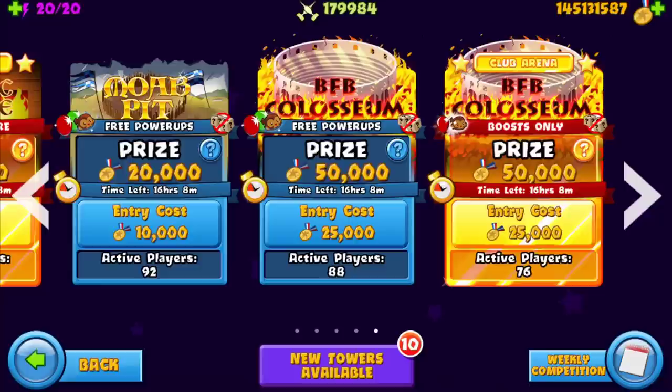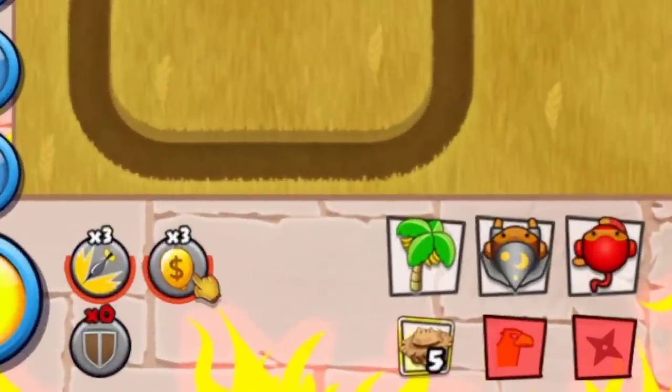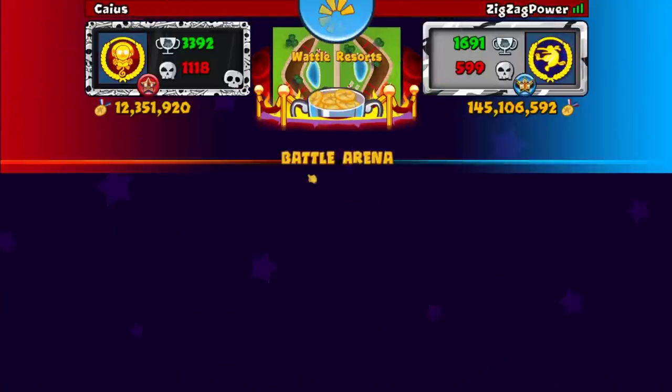First we gotta figure out what towers and powers my previous opponent used. My last opponent used Damage Boost, Rubber Gold, and Shield, and the strategy was Farm, Wizard, Ninja. That is what we're going to be rolling with — let's get right into it.